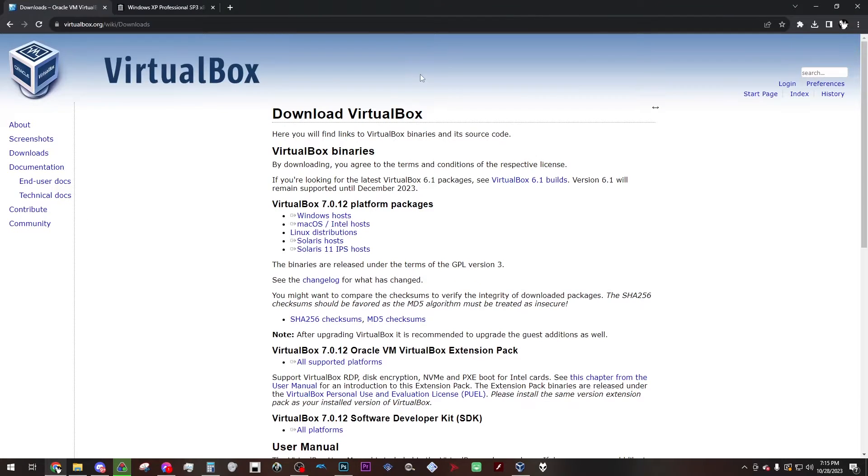We'll start with getting the virtual machine itself. VirtualBox is the virtual machine you want to use. I use Windows, so to get this you just want to go to Windows Hosts here — this will start downloading the VirtualBox setup. I already have the setup installed, so I'll show you basically what to do with it from there in a moment.